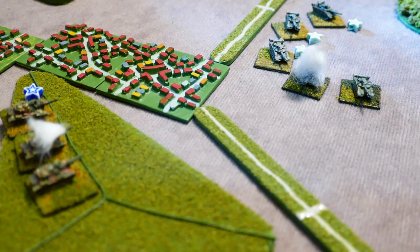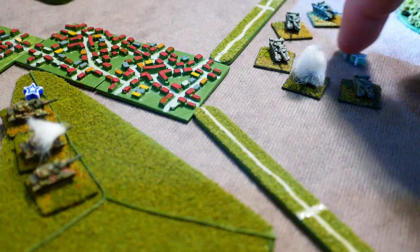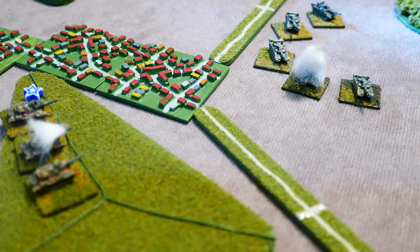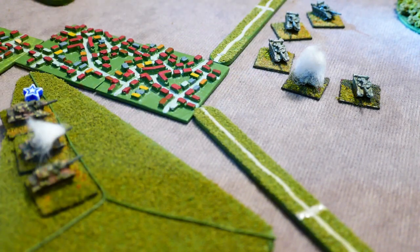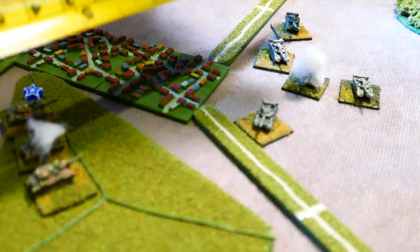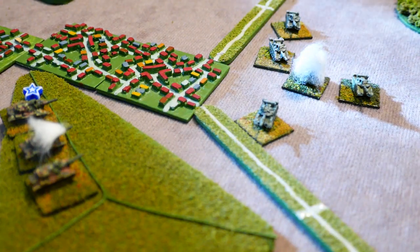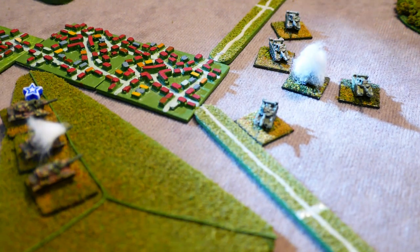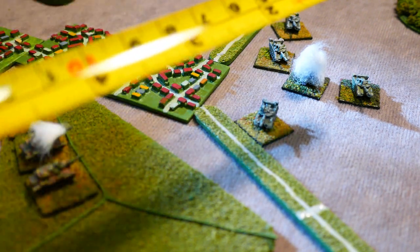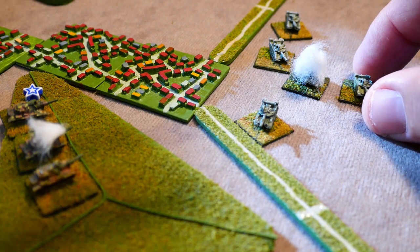Now it's the Soviets' turn. The hold fire markers on the Soviets are removed at the end of the US turn because they couldn't fire. The Soviet T-64As move a maximum of nine. Moving the back one first, he comes up beside the town just short of the road. The remaining T-64s all move forward as far as they can, moving nine.